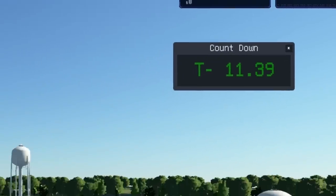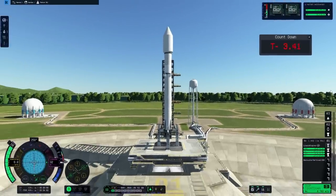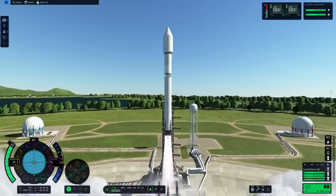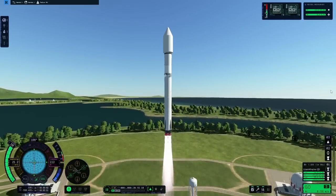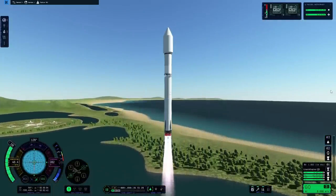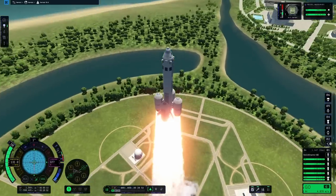A simple visual mod that lets you see the countdown whenever you launch a rocket — a nice little touch, because I don't understand Kerbalese and now I know exactly when my rocket will launch. This mod was originally made to help players who may be hearing impaired. There's no toolbar option; it'll automatically open up when you begin your launch and disappear a couple of seconds after takeoff.